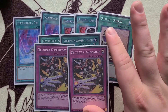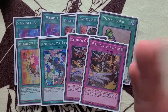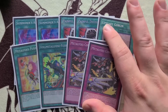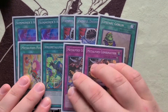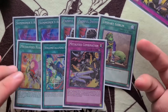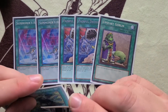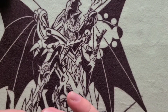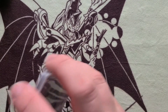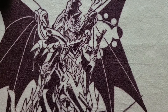Drawing the traps is really bad without Magician Souls. Just being honest — this deck isn't really that good. You die to Nibiru so hard. You can play through Gamma, Impermanence, a single Ash — stuff like that. But you're just never beating Nibiru with this deck, because I don't have access to Servant of Endymion to get Jackal King out of my deck. This isn't pure Endymion or Pendulum Magicians — this isn't Trifftgaming's channel.